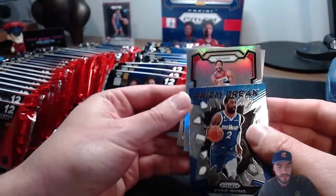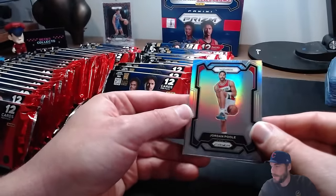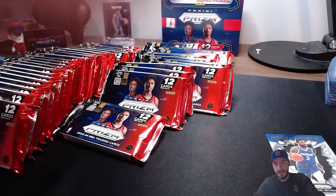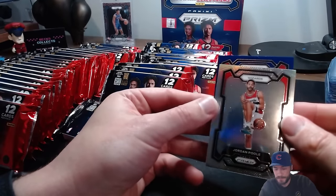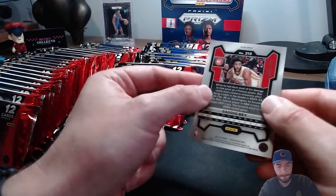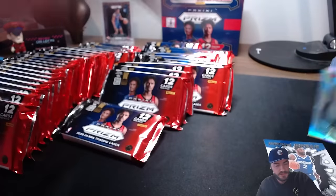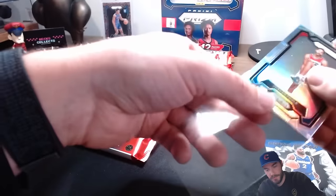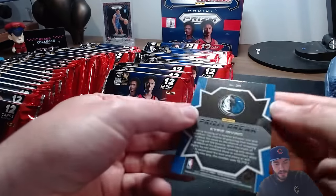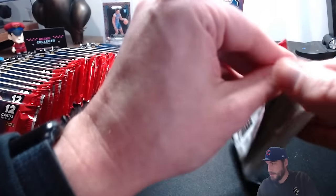Our silver is a Jordan Poole - he's playing pretty well for the Wiz. Backwards card is a blue on the Hawks - that's a Sadiq Bey /99. That is a mess. Jordan Poole silver and the Kyrie - that's just a regular prism break. Moving along. The silver /101 Wembanyama has been pulled - somebody in Japan I think pulled it, it's got to be at least a couple million dollars. That'd be a great one.